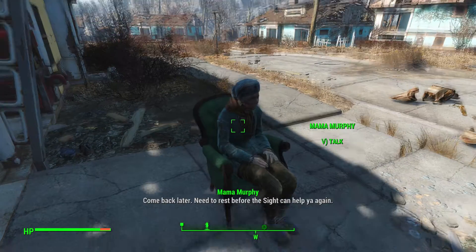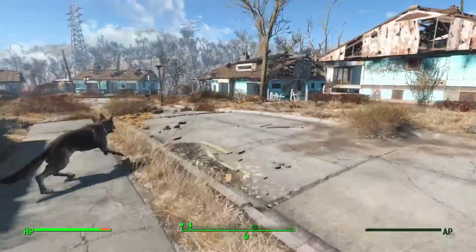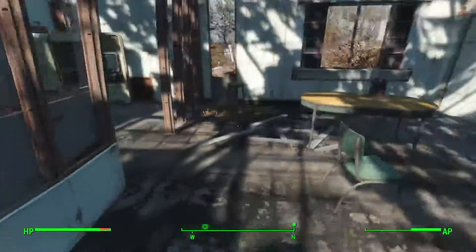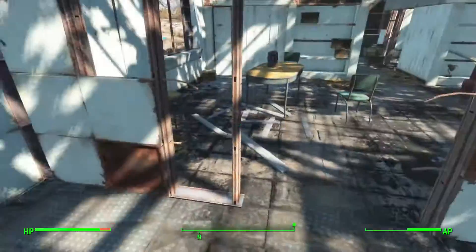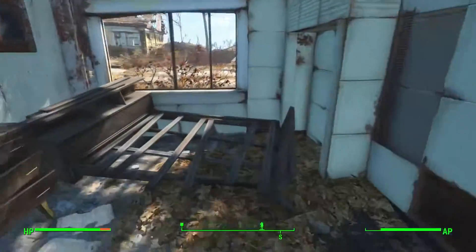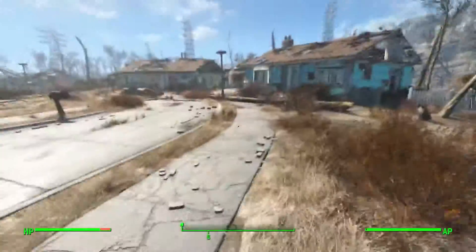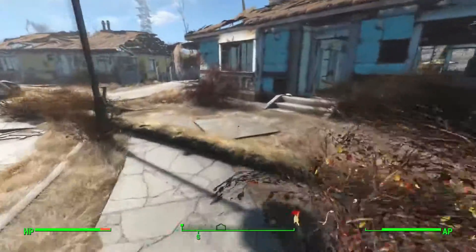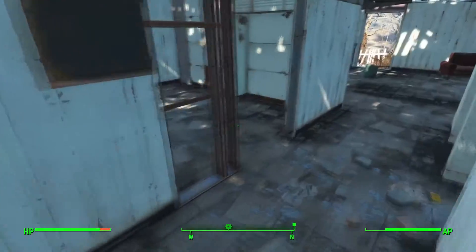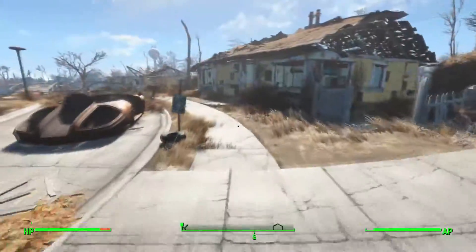NPC: 'Never looking for trouble but always finding it.' How you feeling, Mama Murphy? NPC: 'Come back later — need to rest before the sight can help you again.' Something I wanted to go check: in a house over here there was a ledger terminal, I think. It wasn't this house, was it? No, it wasn't this house. Damn, I'm not gonna find it — what a great memory I have.